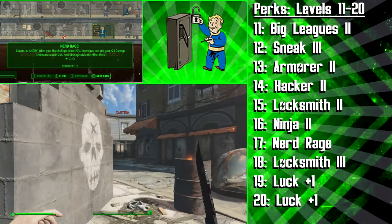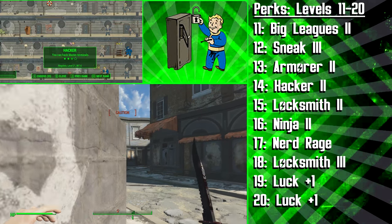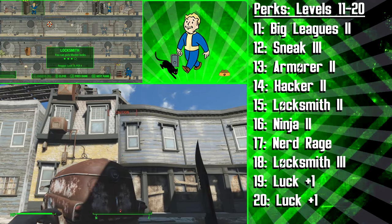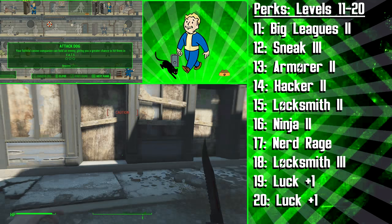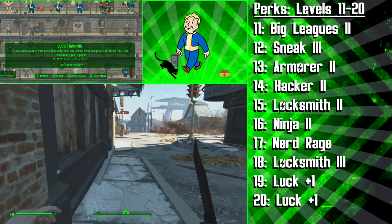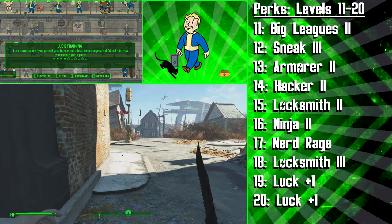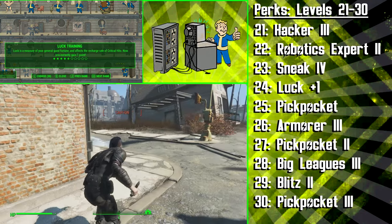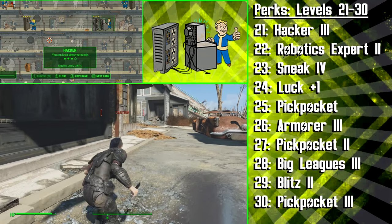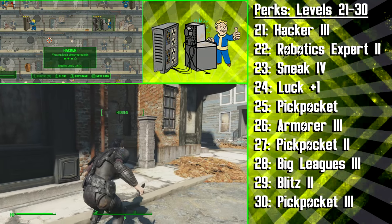At level 18, we're getting the third rank of Locksmith to open Master locks, and then at levels 19 and 20 we're going to be putting perk points into Luck. This will allow us to build up towards some awesome perks for storing critical hits and being able to use VATs even more. At level 21, you'll want to get Hacker 3 so you can unlock Master terminals — and now you can lockpick and hack your way through anything. We won't be getting rank 4 for these perks, as we didn't think it was worth it for this build.